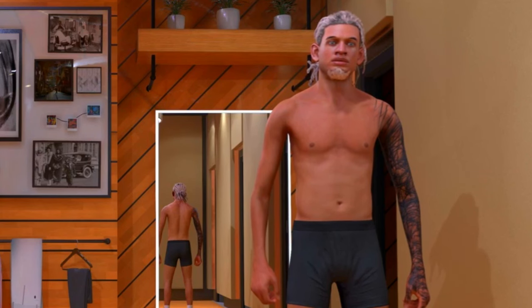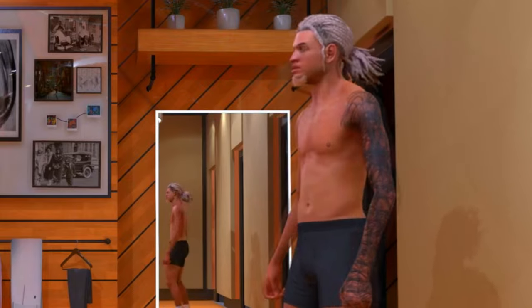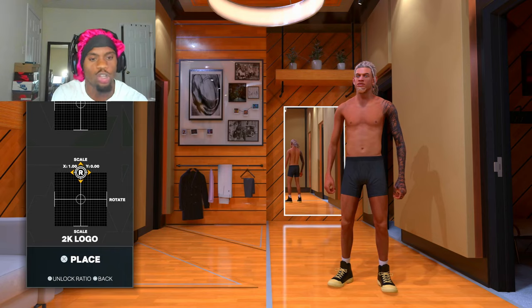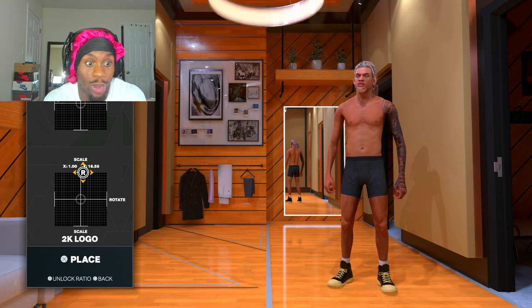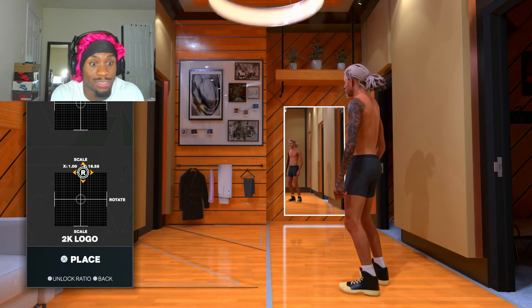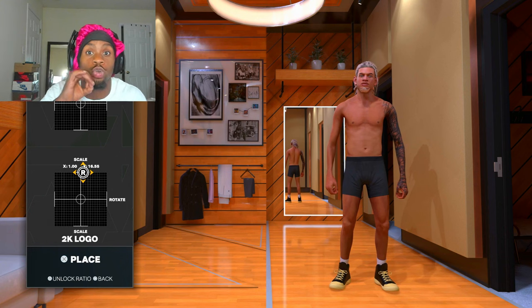All right, here y'all have it. As y'all can see it looks tough as hell. If you wanna make your arm fully black or a little bit darker, just keep adding more 2K logos on top of each other. I only used like 30 — I ain't even use all 50 — and look how cheesy it looks already. And this costs free VC. So y'all better get right with this. That's one arm sleeve right there if y'all wanna do the free method.